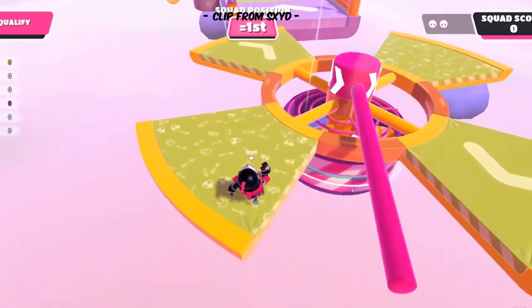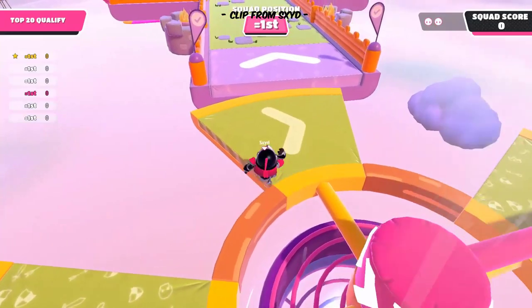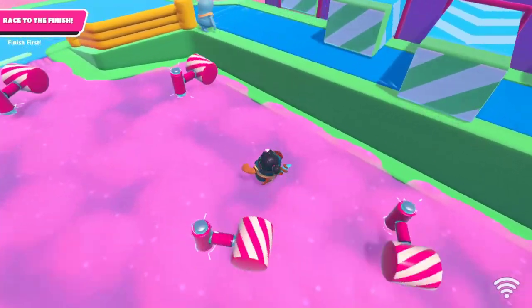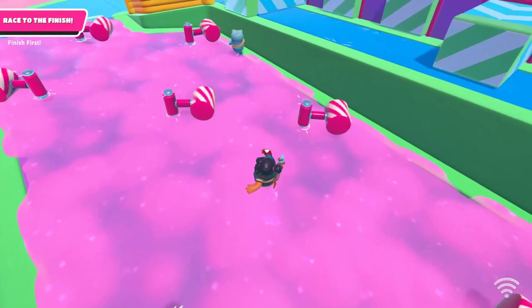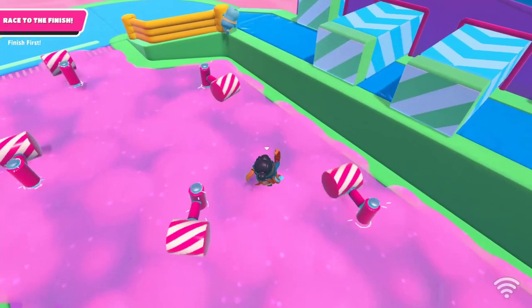Rotating Beams are colored beams which rotate around a central point in a certain direction. Their hit can launch the player far away. Rotating Hammers are, as the name suggests, static pink rotating hammers. Depending on their size, when they hit the player they can cause them to lose balance or fly away.